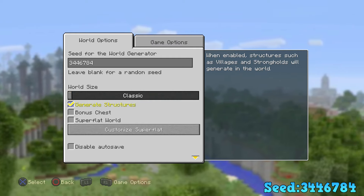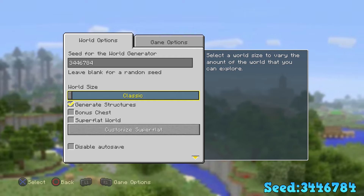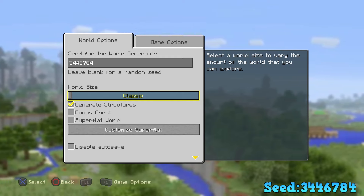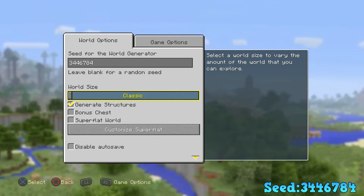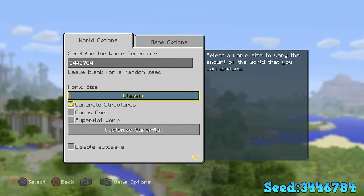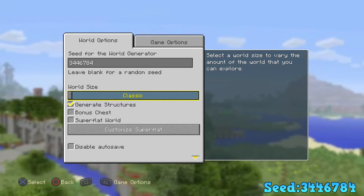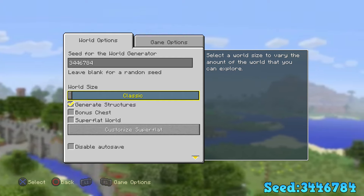Before I take you into the world, I'm going to tell you all the stuff you can get. You get an automatic four diamonds in the villages. There are two villages — one sand village and another biome village. There's also a huge crater in the middle of the ground that splits into two or three paths that you can take and mine.